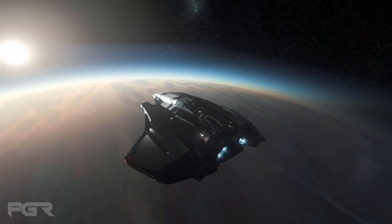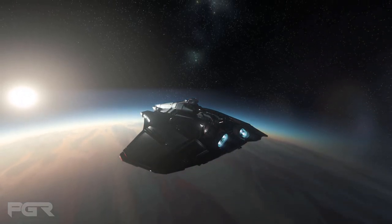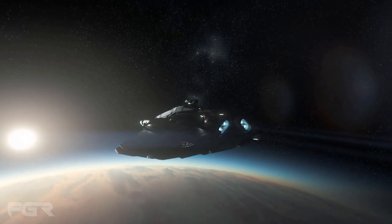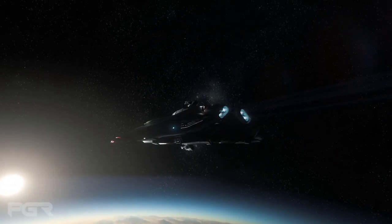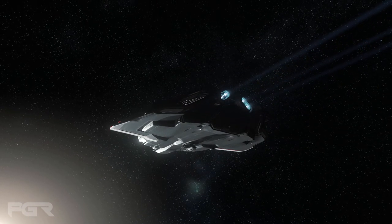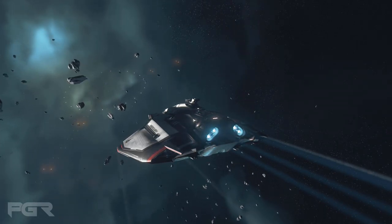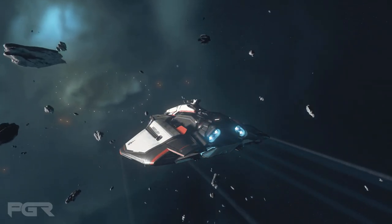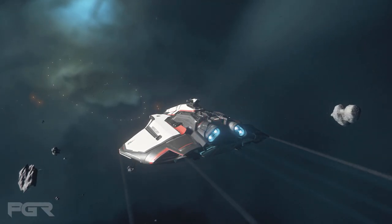The next question is: which Spirit variant can carry vehicles and of what size? Only the C1 Spirit is designed to fit a vehicle — I thought all of them could. The C1 can fit a Cyclone-sized vehicle or smaller. The E1 and A1 do not officially support any vehicles, although they fully expect players to grab some of the smaller ones in the entrance area.